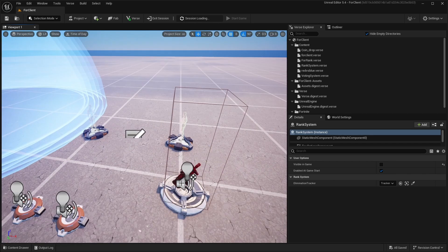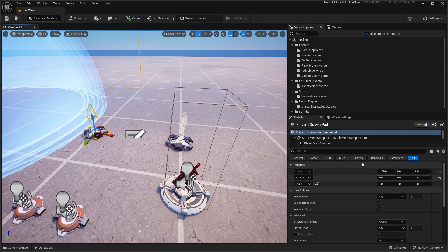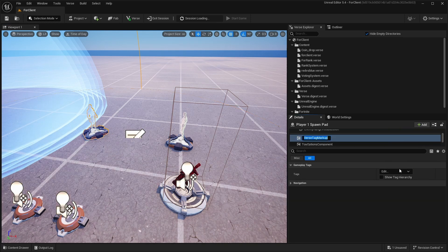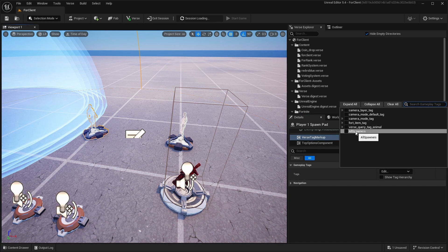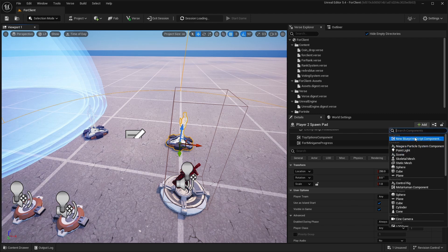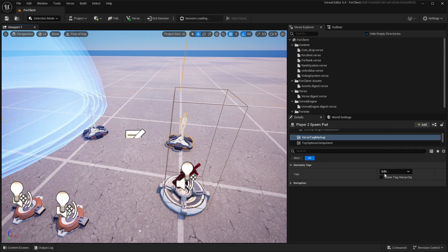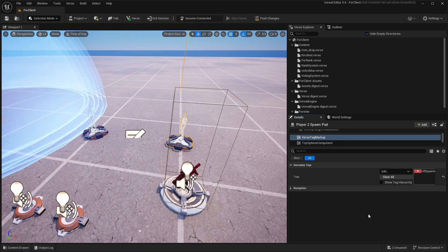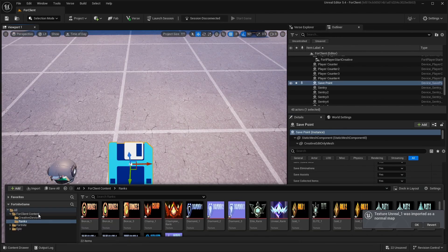I forgot to mention: you should check your spawners. Go to each spawner, click Add, and search for Tag Spawner. In the tag field, tag it as 'all spawners' and do the same for every spawner. If you forget to do this it won't show, so make sure you do it.